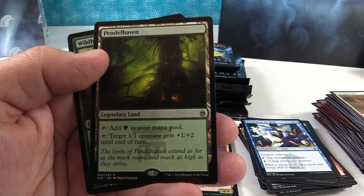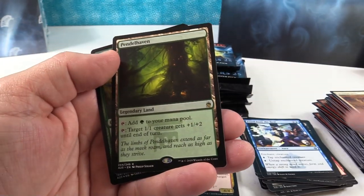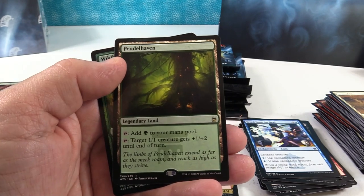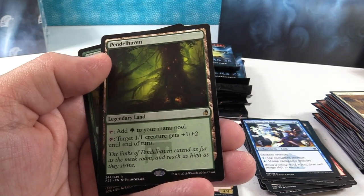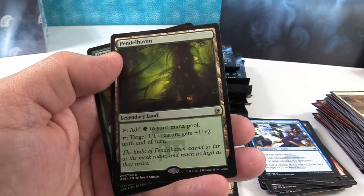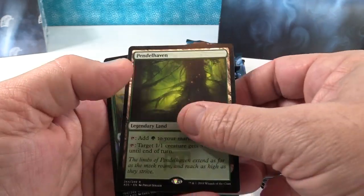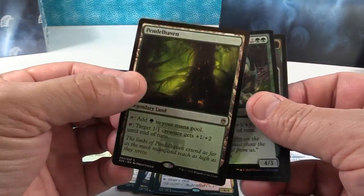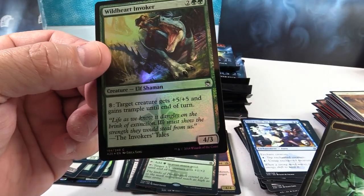Hey, there's Pendlehaven right there — so that's really cool. This was like my favorite land of this land cycle from Legends. Caracas obviously in the long term has been the big winner, but Pendlehaven was kind of my favorite. I just liked it because I built creature-centric decks, and the idea that you could tap that and give your creature a bonus was fun.